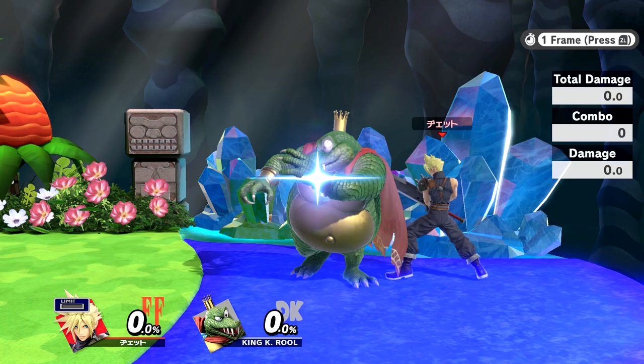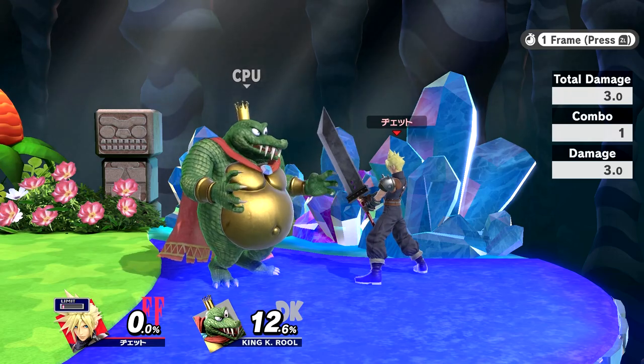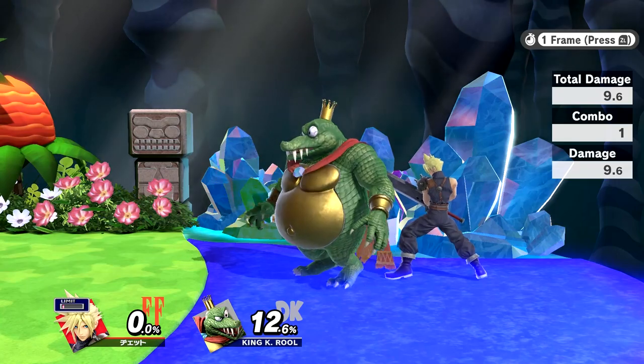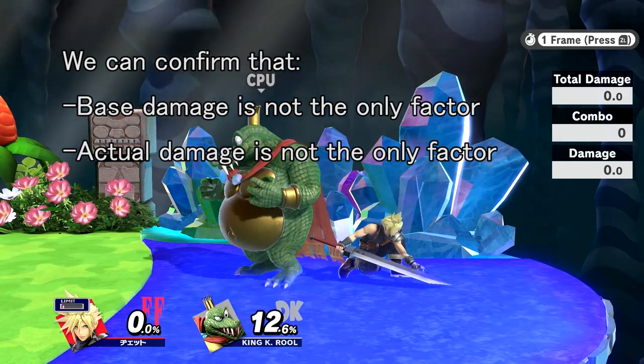And now observe this utterly bizarre case. Cloud does up-tilt to jab: 12.6 damage, and the armor breaks. But if he does it in reverse — jab to up-tilt — the armor doesn't break. With this, we can rule out the possibility that base damage or actual damage are the sole determinants of breaking.